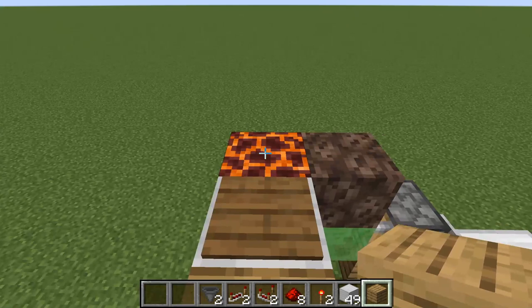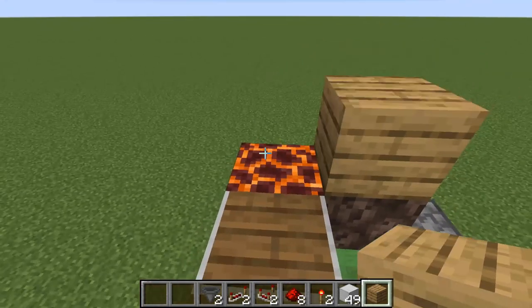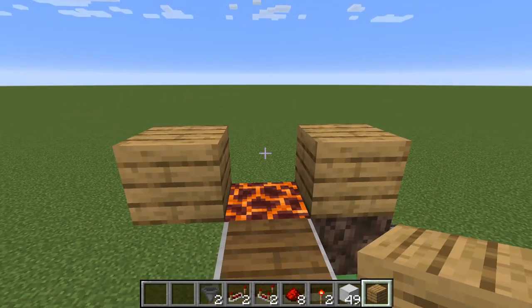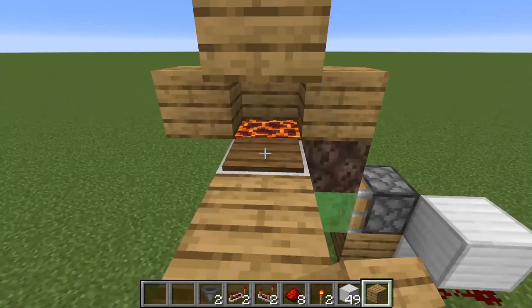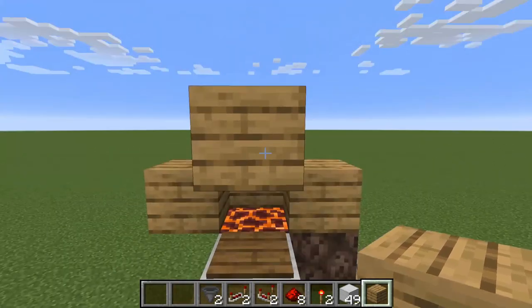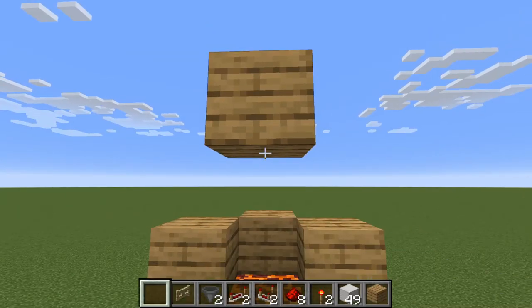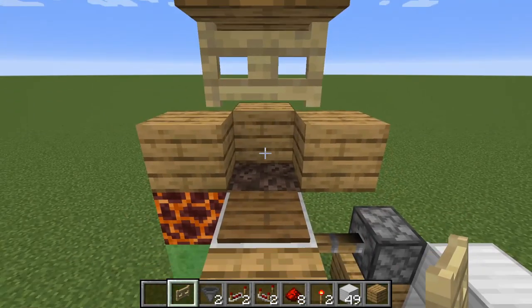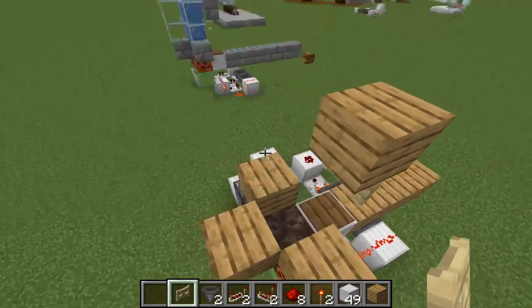Now comes the fun part — working with water. I highly recommend if you're not in an open world like this, cover up your mechanics down below. The last thing you want is water spilling out and ruining all your redstone. On either side on top of the soul sand, leaving a blank — that is the start of your build. Come onto this side and place one in the back. Come up by one above that and then one more, so you can walk underneath. Place a fence gate — you can use whatever kind — and when you step on the pressure plate it will open up.